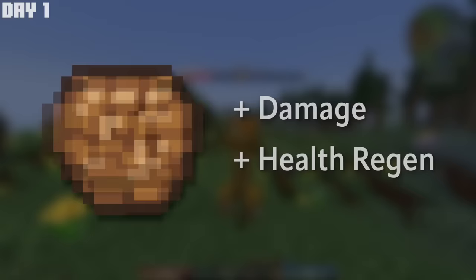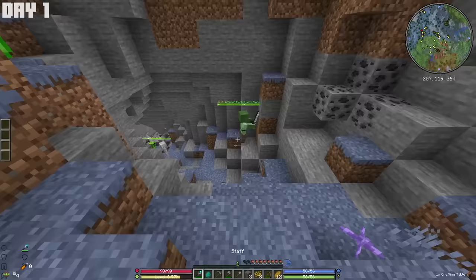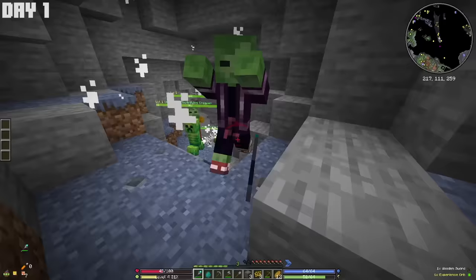Increasing my strength stat does things like increasing my damage and health regen, intelligence increases my magic damage and magic regen, and dexterity increases my attack speed and projectile damage. So I put the three points I got from the tutorial into intelligence, and now I can actually use my staff. As you can see, this has custom combat — we're not swinging like normal — and this combat makes the game much harder.